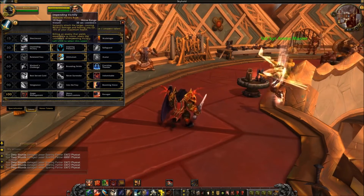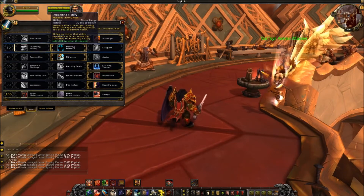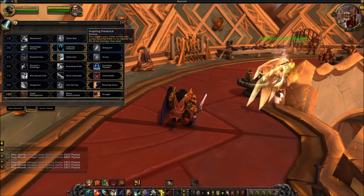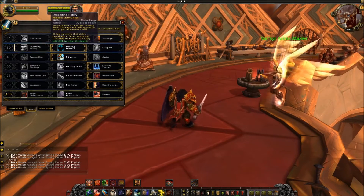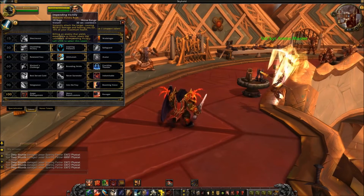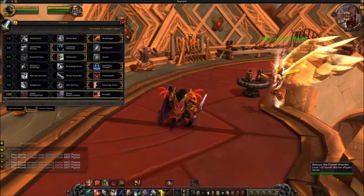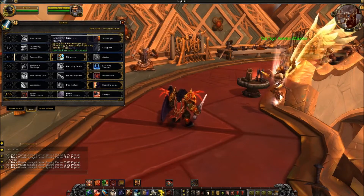Unless you're really focused on PvE law, Impending Victory is not something I would prefer. I'd probably go with Inspiring Presence or Safeguard over Impending Victory, because as a Protection Warrior 15% versus 30% of your maximum health is a big difference. Keep that in mind when making your choice.